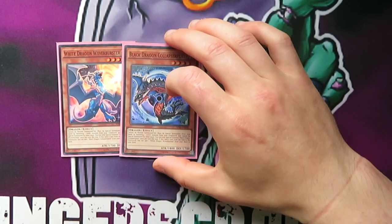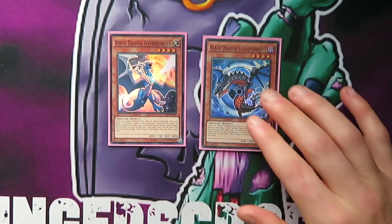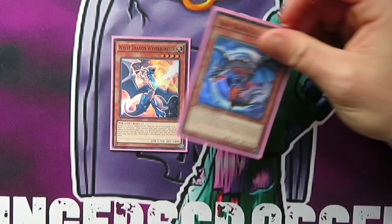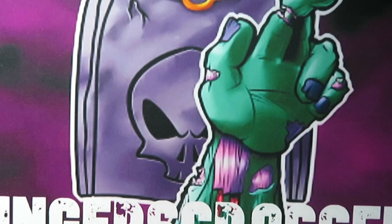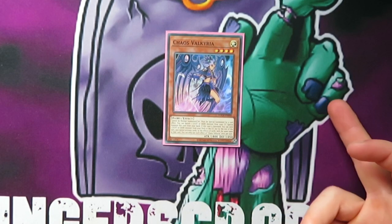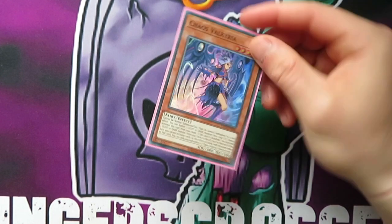Moving on, we play the two Baby Dragons — White and Black. Just easy extending, quite well known, they search each other, pretty good. And one Valkyria — she can actually send one when she's banished, so she's another good extender.